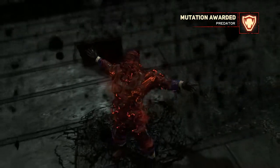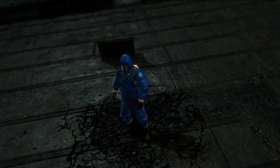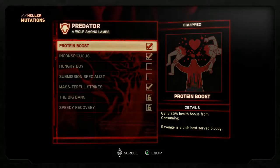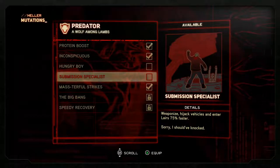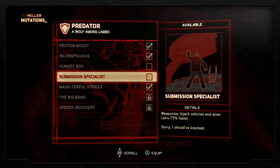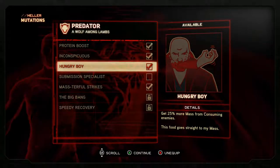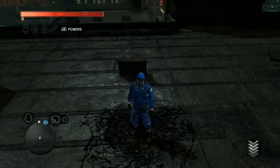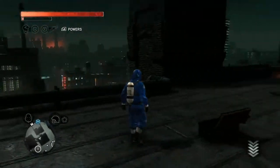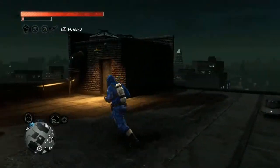What does Predator have for us? Let's see. Not that Predator — hungry boy. Get 25% more mass — that's good. Hijack vehicles fast — I don't care about vehicles. So let's do the mass. We need mass for our special power like Devastator and the pack leader.